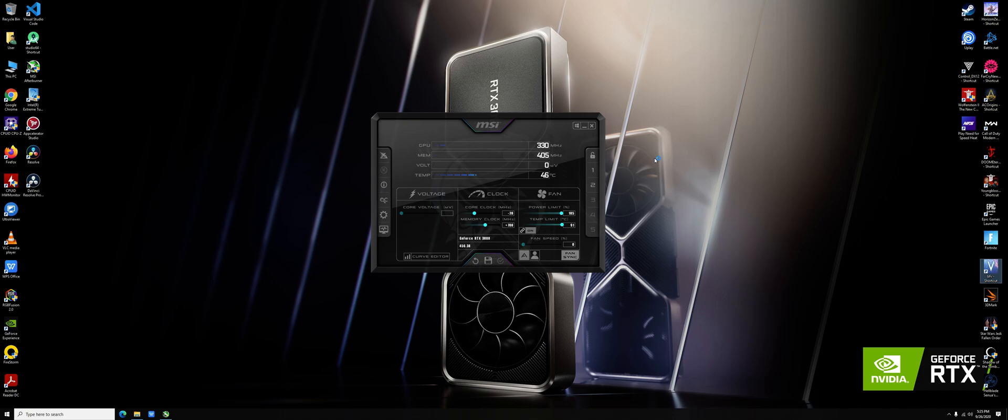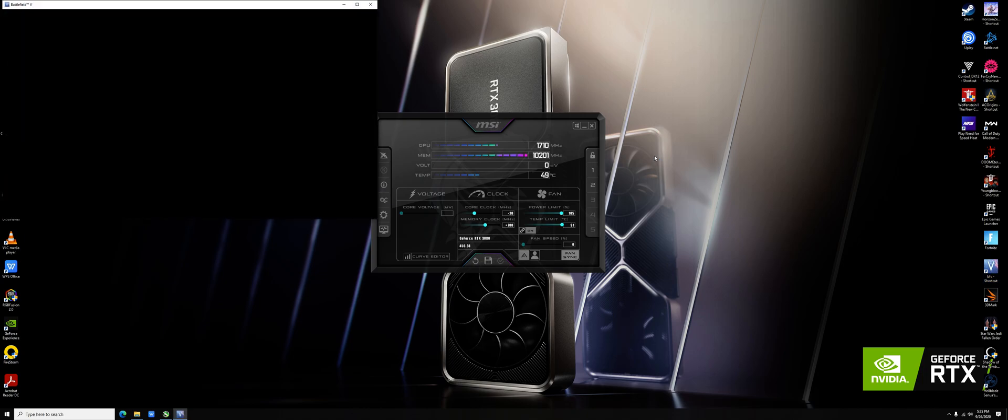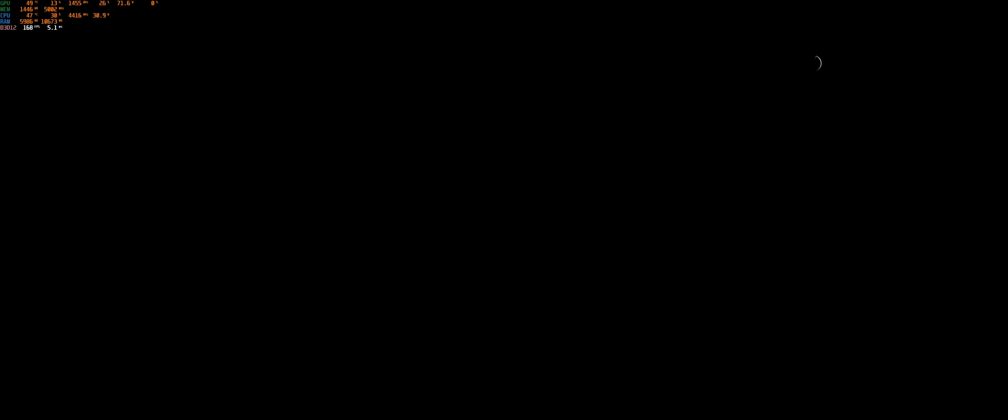When you run the game, try to keep your card in the middle of 1850 to 1920 or 1915 MHz. That will be the sweet spot for making sure your card works perfectly.